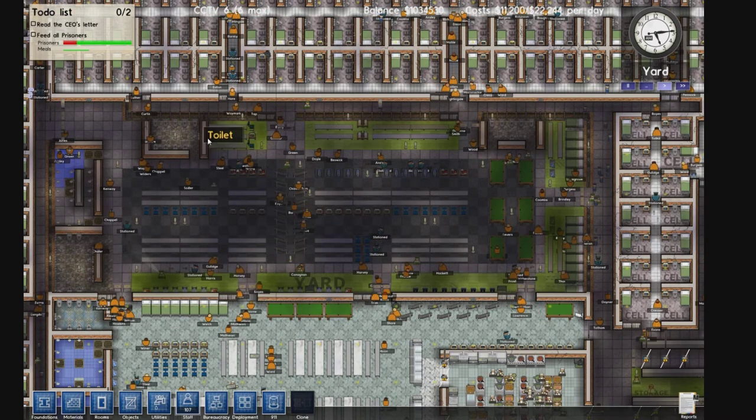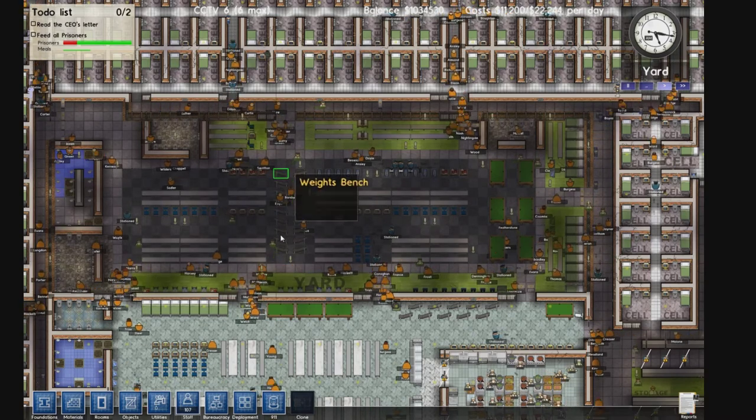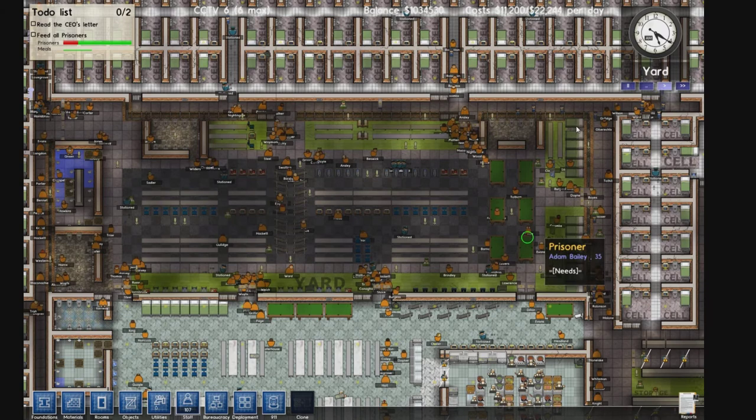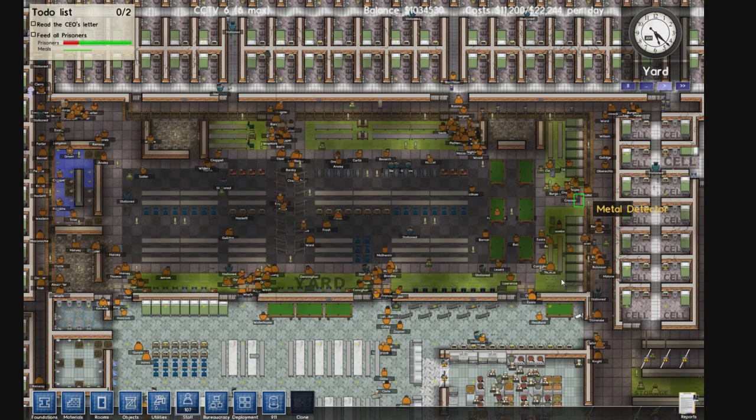This is the yard — it is currently yard time. We have pretty much everything prisoners need in here: weight benches, benches, TVs, chairs, pool tables, and a line of beds on the right side.